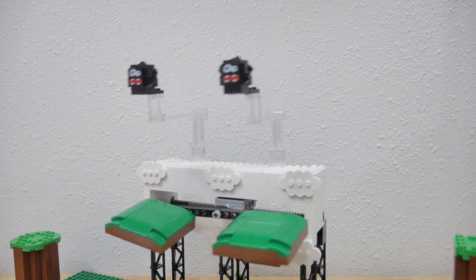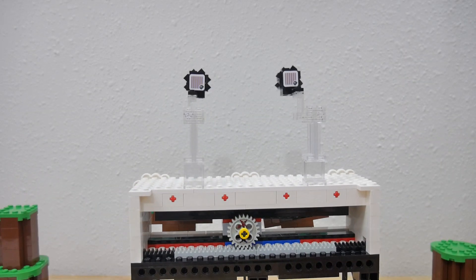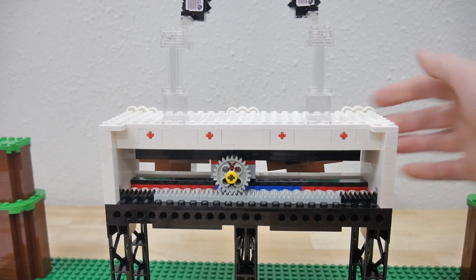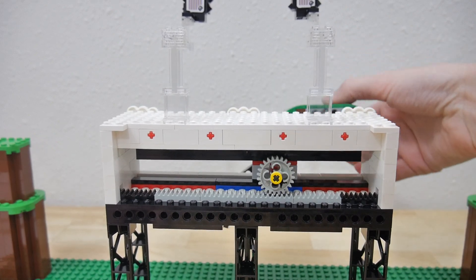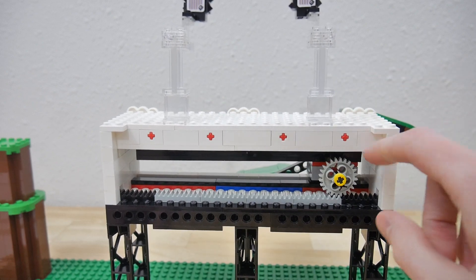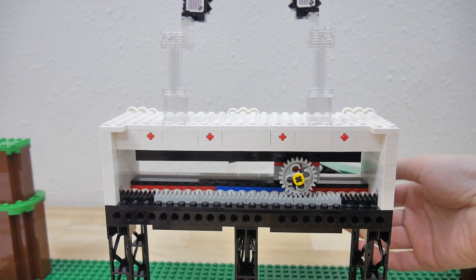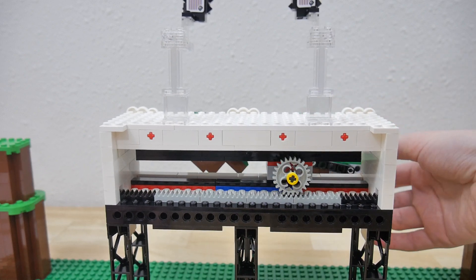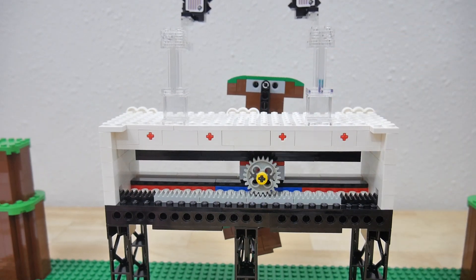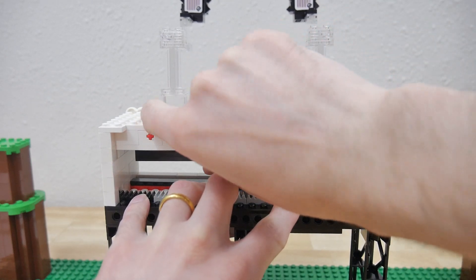Now I'll show you a bit how this works behind the scenes. There's a flat gear rack here, and as you move back and forth, the gear rides on that and makes sure that you get the consistent spinning of the platforms relative to the horizontal motion of the whole thing. I'll do a little disassembly so you can see what it would take to recreate this.